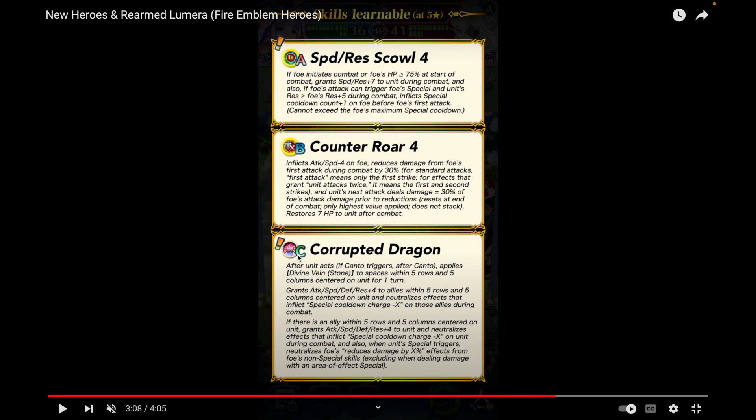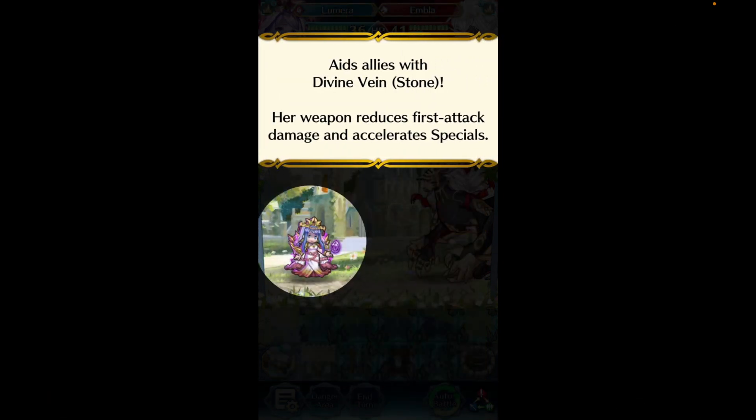Corrupted Dragon is her C skill. After unit attacks or if Canto triggers, she applies Divine Vein Stone within five rows and five columns centered on unit. It grants plus four to all stats for allies in that range and removes guard effects. If there's an ally in that range she also gets plus four to all stats and neutralizes effects. When her special triggers, she neutralizes the foe's DR-piercing effects like Dead Eye.